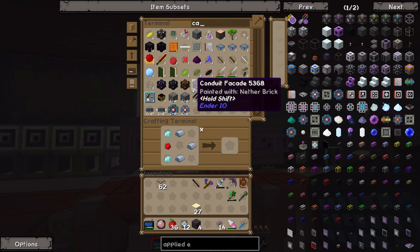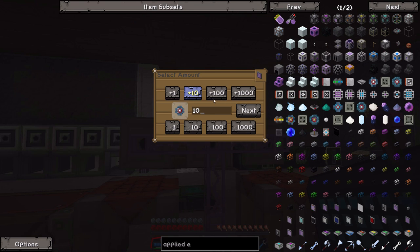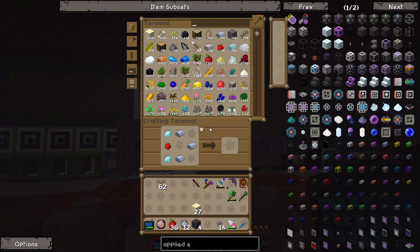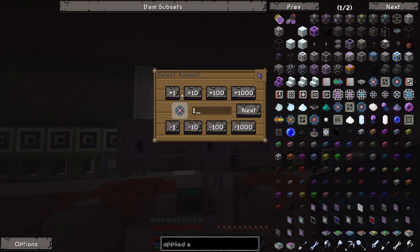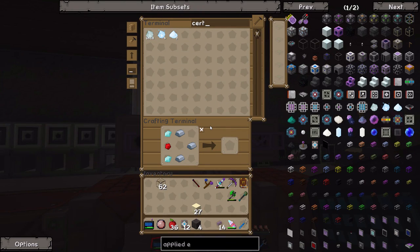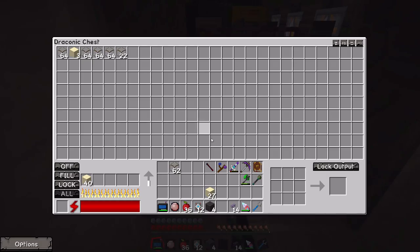Do we have what it takes to make a calculation circuit? Let's see if we can auto-craft 10. We're missing pure Certus Quartz Crystals - that does not surprise me. Let's check if we have one or two. No, we don't have any pure Certus Quartz Crystals at all. That is a bit of a pain.